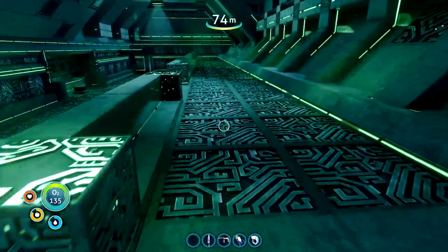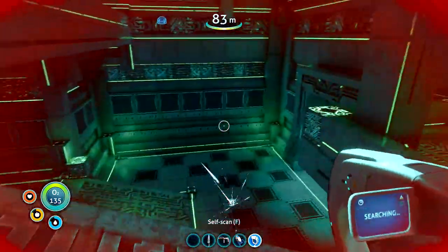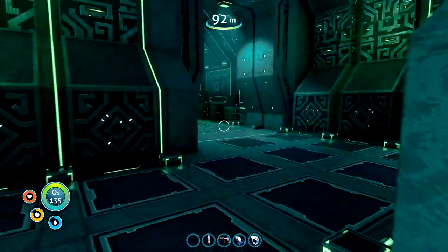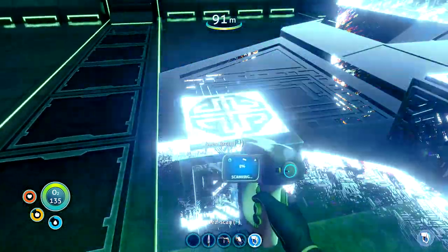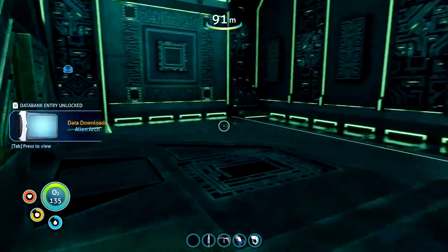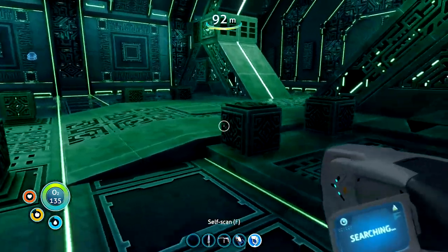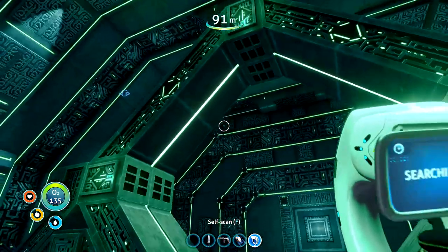So it looks like this planet is under lockdown and that explains a lot — it explains why the Aurora crashed here and the Degasi before it. So to stand any chance of getting off this planet, we're going to have to disable the weapon. Let me just check in here — we can see our first stargate. Now it doesn't look like this one can be opened from this side, but if we look further we might find more of them. We can't use the ion cubes on these, so we continue.